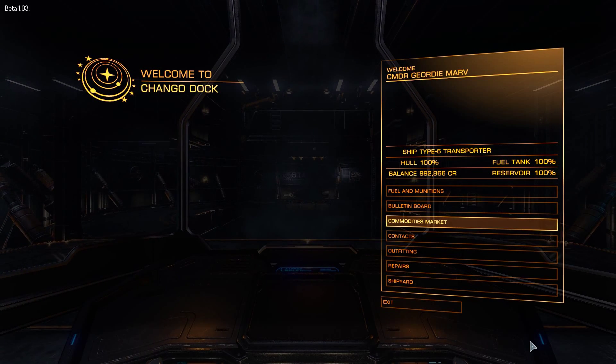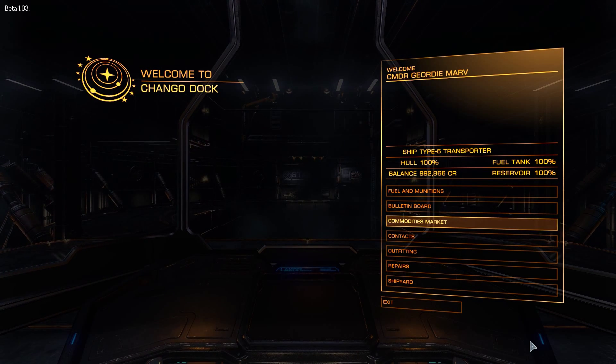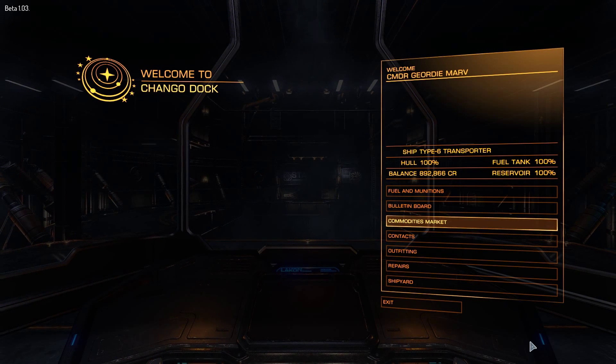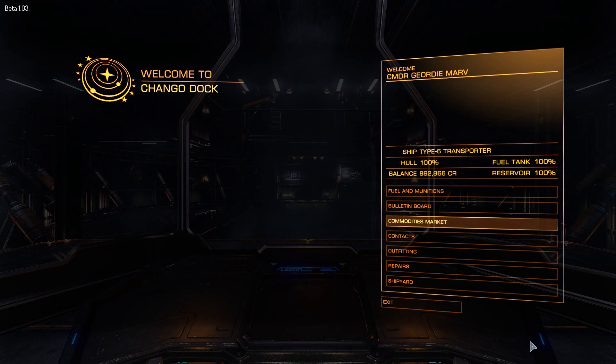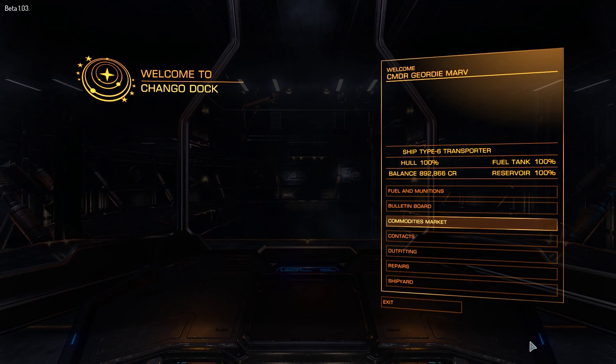Hello, welcome back to my series on Elite Dangerous. In this video I thought I would cover the differences in ships and the jump ranges. Look in the description of this video for the jump ranges for each ship. These are a pretty rough approximation that I've either got myself by buying the ship, or for the last two — the Lakon Type 9 and the Anaconda — I've had to look on the internet and forums to find out.